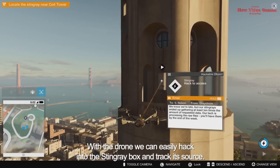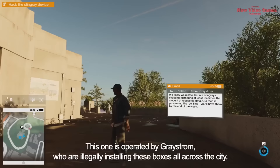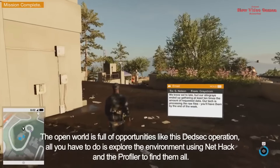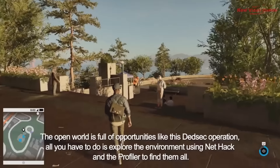With the drone, we can easily hack into the stingray box and track its source. This one is operated by Greystrom, who are illegally installing these boxes all across the city. The open world is full of opportunities like this DedSec operation. All you have to do is explore the environment using NetHack and the Profiler to find them all.